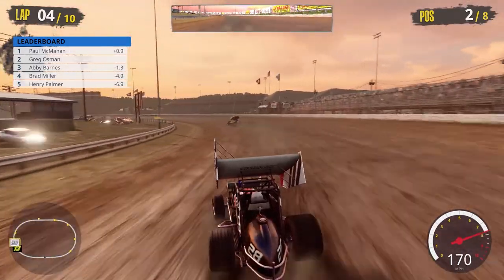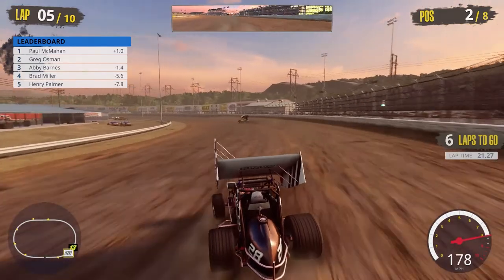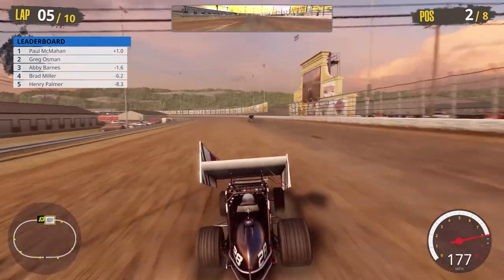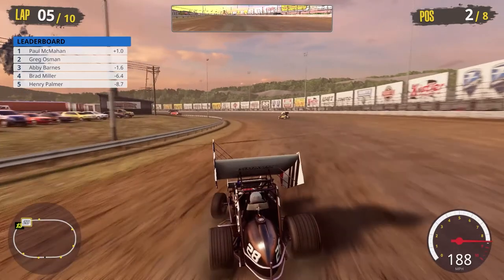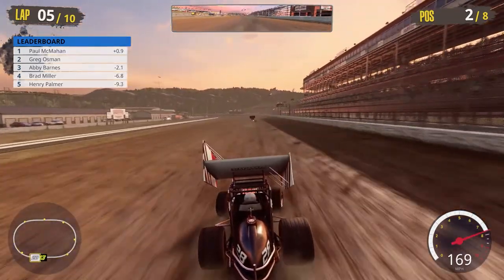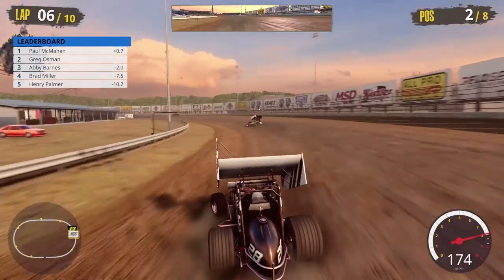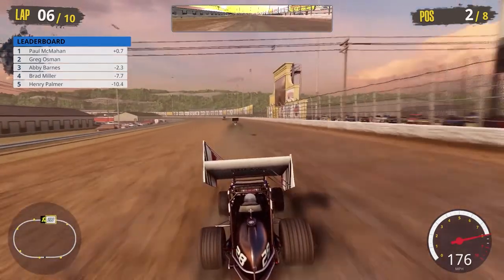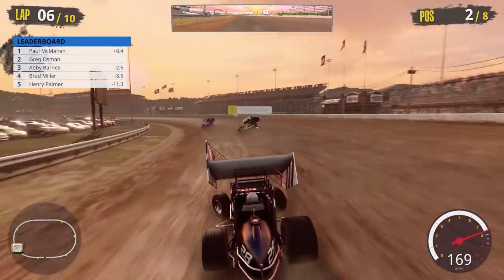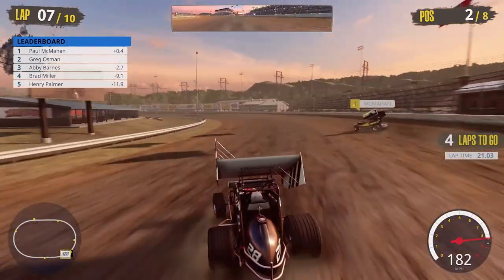When you stiffen the right rear it loosens the car up a bit — the front end is wanting to push towards the wall, giving it a tight sensation. You want to loosen the car so the back end comes around more. We gained about a tenth on McMahon that last lap but lost it down the front stretch. We gained three tenths through turns one and two — we might have a shot at a heat race victory as we're approaching the back of the field.